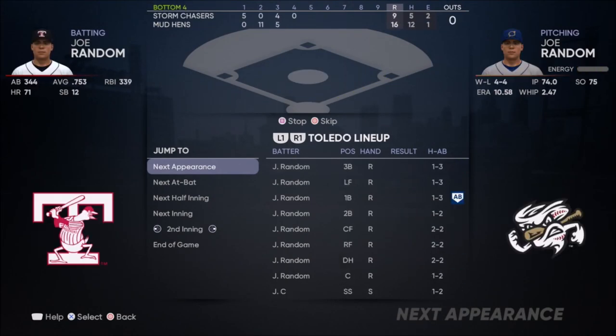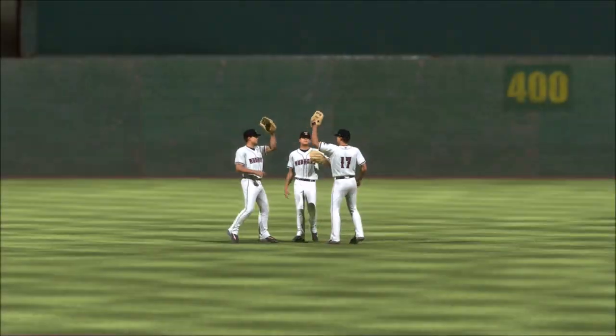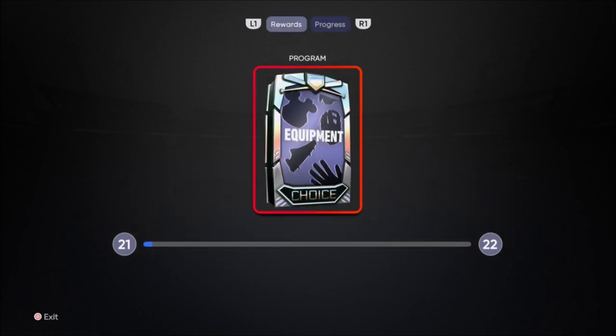I personally don't want to use a created guy in Diamond Dynasty because some of the real players might be better — although my guy could be OP too. But I'm more into completing the collections, getting that Chipper Jones, getting reward cards they have later on like that 99 Trout from last year. That's what has my interest.